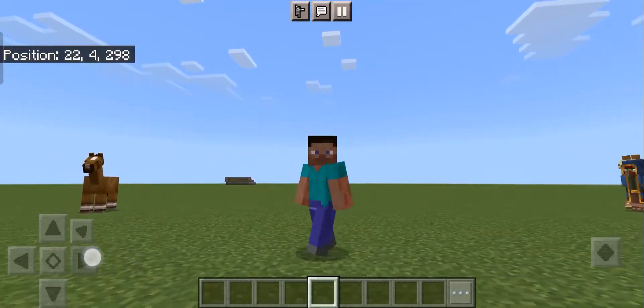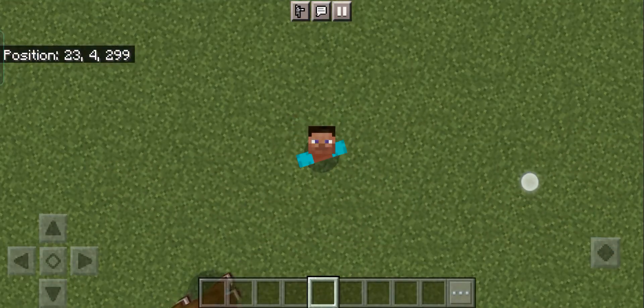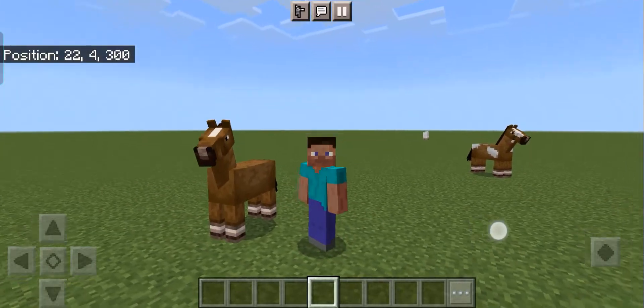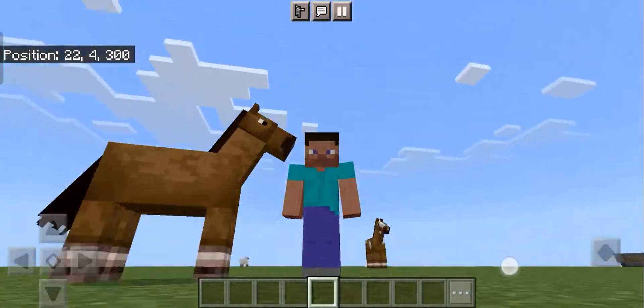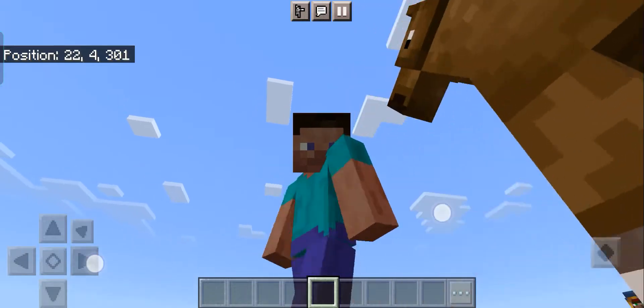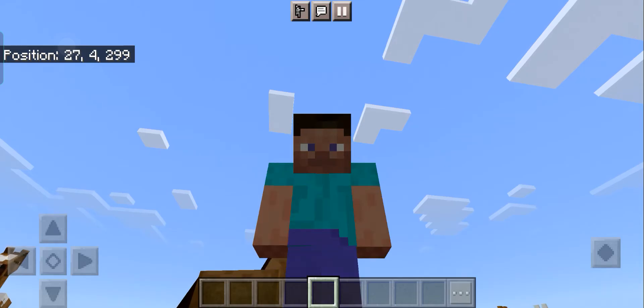Hello everybody, Zootros here. Today I will teach you how to make a simple cow farm. It produces leather and raw beef, so it's good for a food source. And also, cooked beef is actually one of the best food in Minecraft. So let's get started.